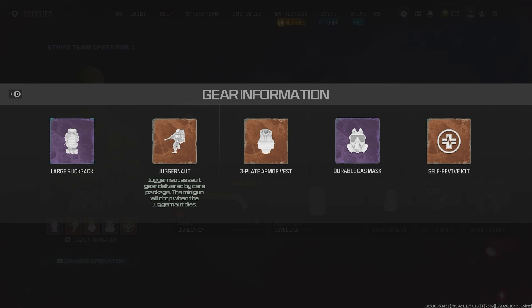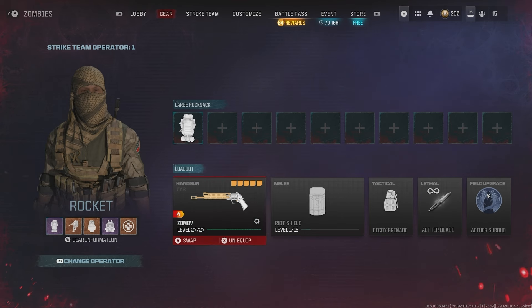The way you will get these items once you're in the world is by completing contracts for the rare items like the large rucksack, juggernaut, three-plate, and durable. Usually tier 2 to tier 3 contracts will drop those items, or you can buy them from the tier 3 buy station, which is in the hardest zone in the game. Self-revive kits can drop even in tier 1 from completing contracts, so all three tiers can drop you a self-revive kit.